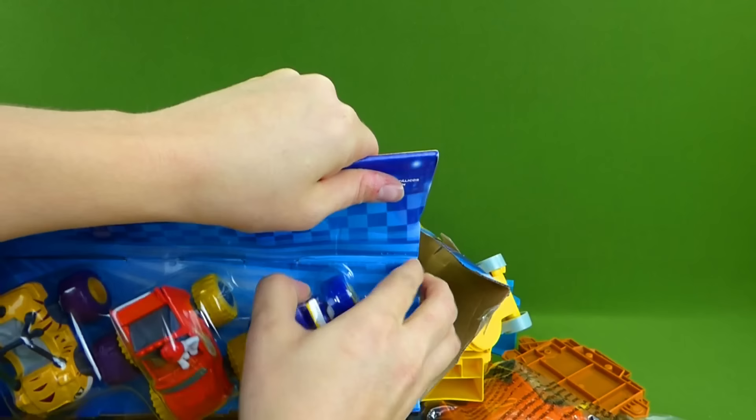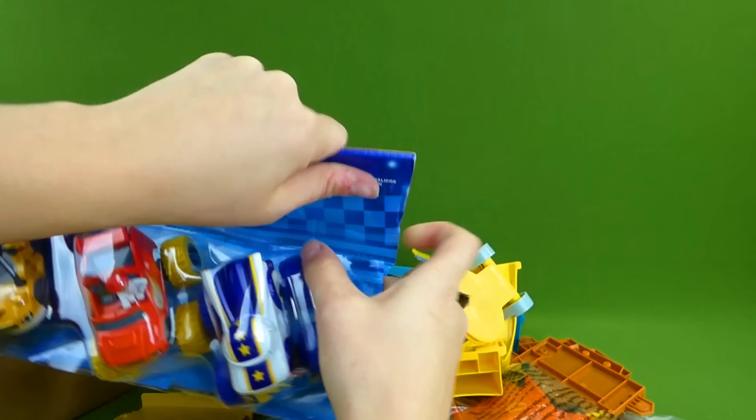That's a lot of pieces, and there's still more in here. This may take a while to put together. Here's a launcher. And now let's get our Monster Machines out. We've got Darrington and AJ. Wow, there's a lot of tape on here.